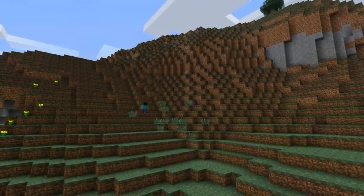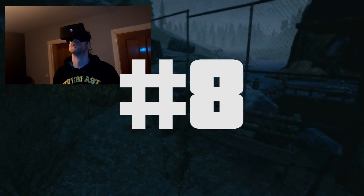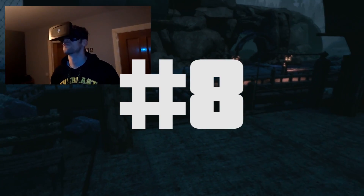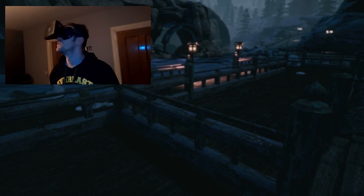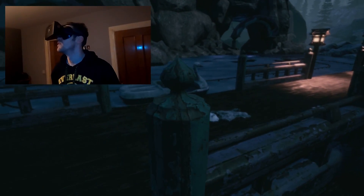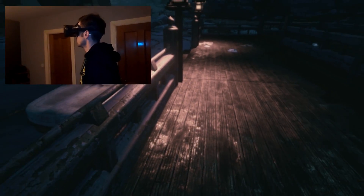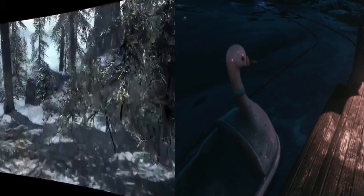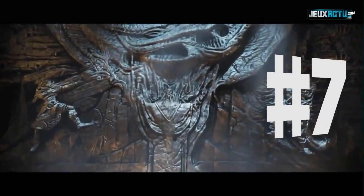Number eight: The Park. The Park sees you running around an abandoned amusement park. As you venture deeper in, some really creepy moments occur. When riding different amusements, you really feel like you were there when using Google Cardboard.